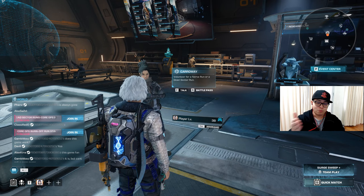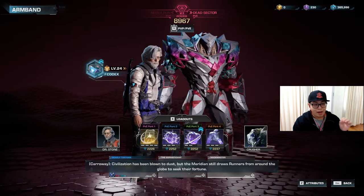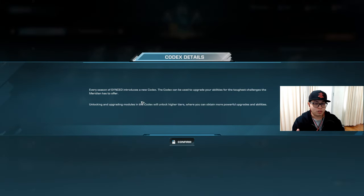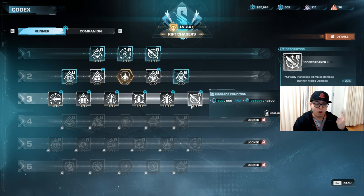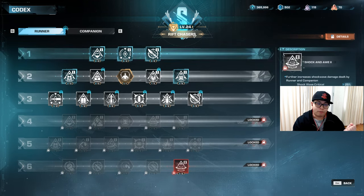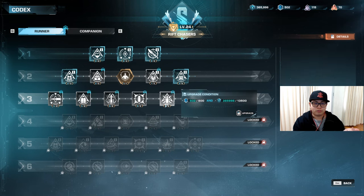The runner modules and nano modules are a seasonal currency — they reset each season, meaning you don't keep them forever. Looking at the codex, it says every season introduces a new codex that can be used to upgrade your abilities for the toughest challenges. Unlocking and upgrading modules in the codex unlocks higher tiers with even more powerful upgrades and abilities. However, getting one level in your codex costs a whole bunch of runner modules, so upgrading everything will take time. The fastest way to do this is to do your salvage runs — that is the easiest way to get through this without suffering excessively.